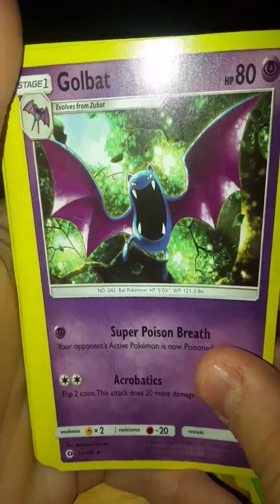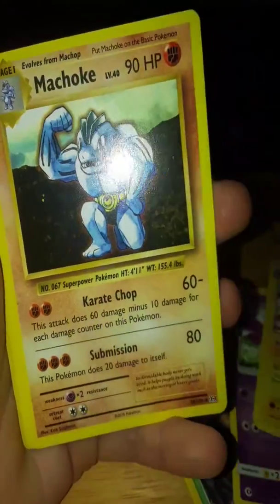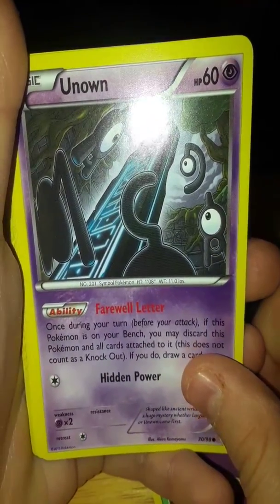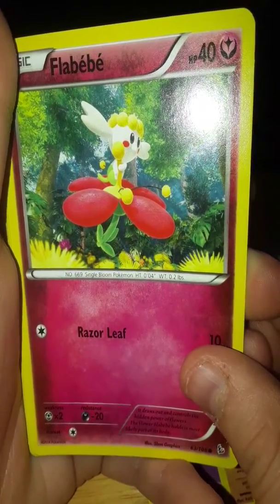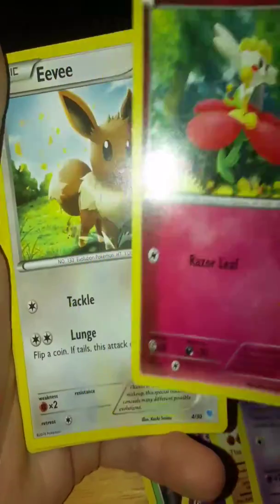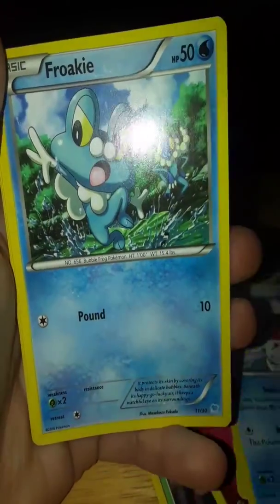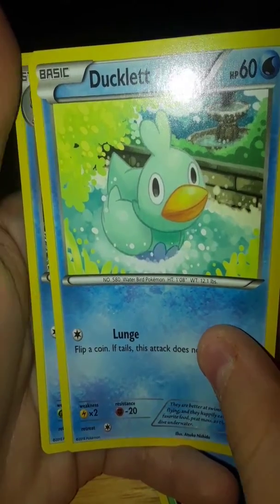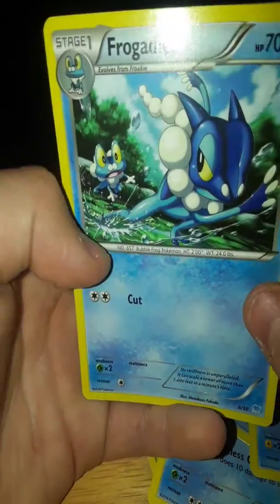Drowzee, Golbat, Electrode, Machoke, Unown, Flabébé, Eevee, Seaking, Froakie, Ducklett, and Frogadier.